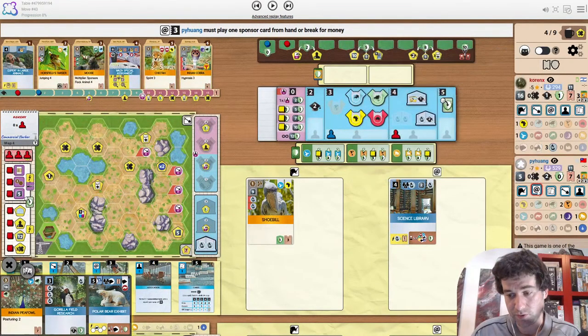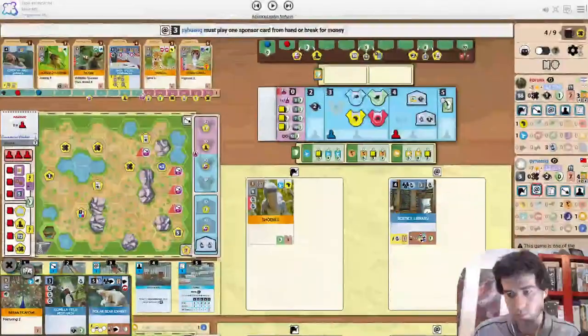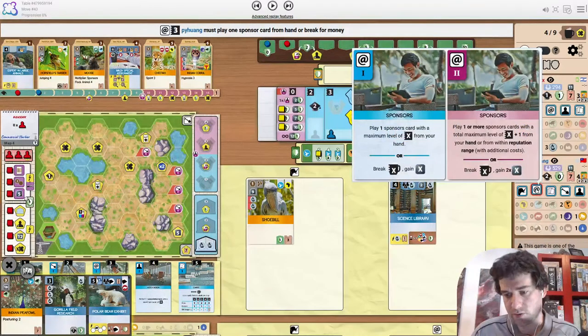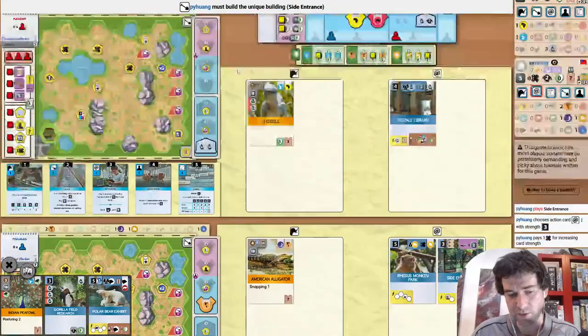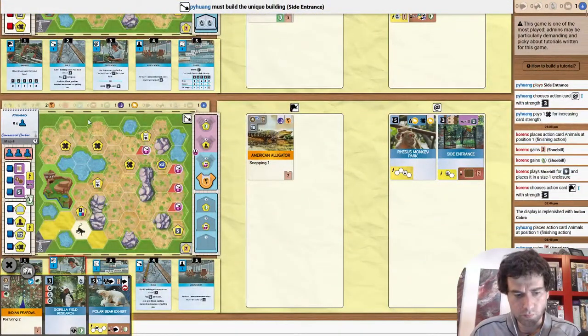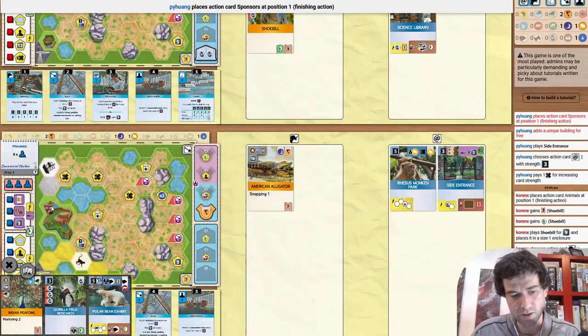We have the Shoe Bill coming out and there'll be an upgrade next move when Guerrilla Field Research comes out. The opponent is spending an X on sponsors. We already know they have Expert on the Americas, so spending an X to get a sponsor out makes enough sense — and it is Side Entrance. I'm not sure about the positioning though. Putting it touching the size four wastes its potential a little. If you put it out in the open, it has one more building space that can touch it.